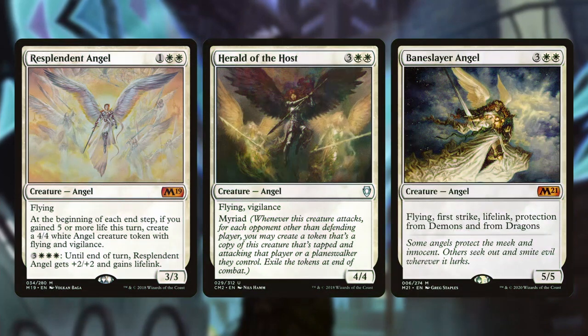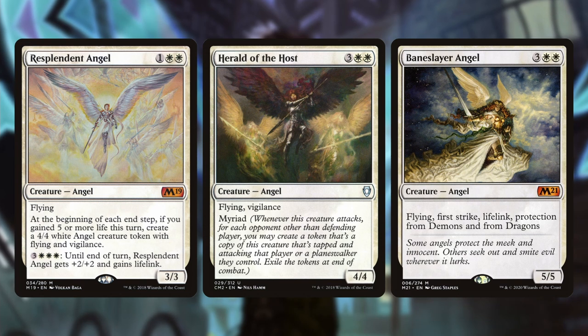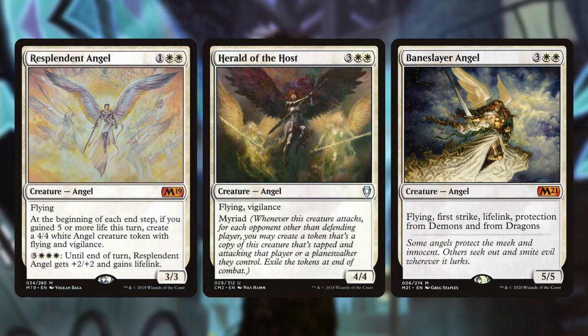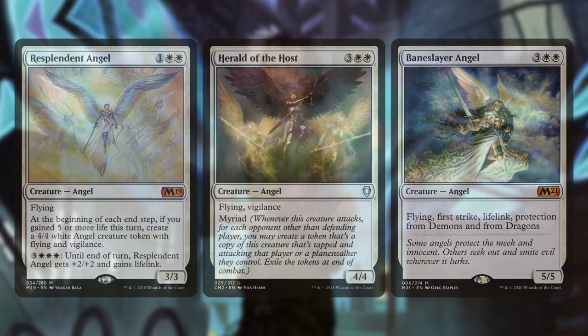These are all angels that can be threats. A lot of these angels have flying, so being able to get them down when your opponent has a planeswalker you want to take care of — having a high-impact mid-range angel is really going to help you deal with threats and protect your board state. Having something with flying, first strike, lifelink, and protection from demons and dragons like Baneslayer Angel — that is a threatening creature.